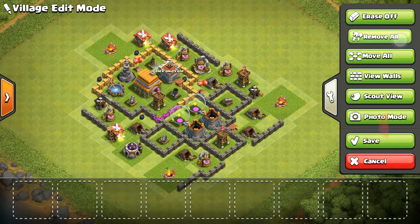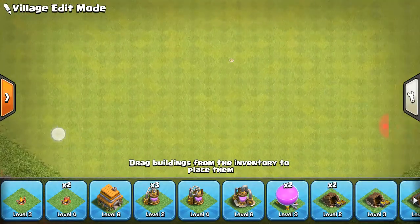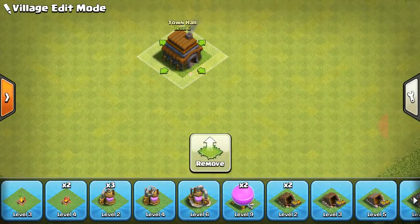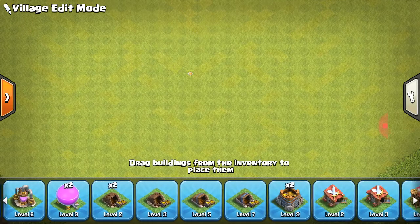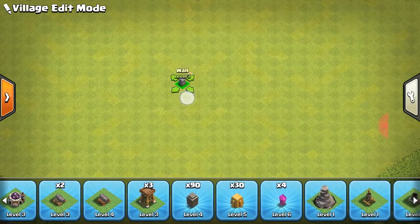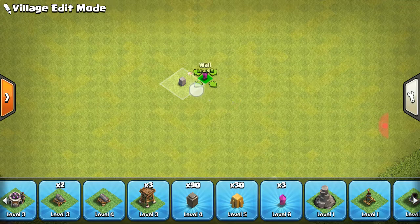Let's go edit a layout or something. Alright, so: 1, 2, 3, 4, 5, 6. Okay, so I'm just gonna start out — that guy right there, take this.